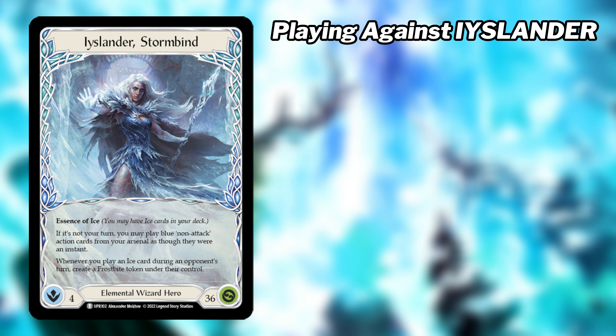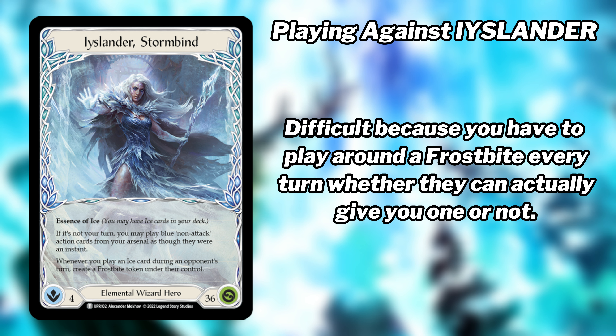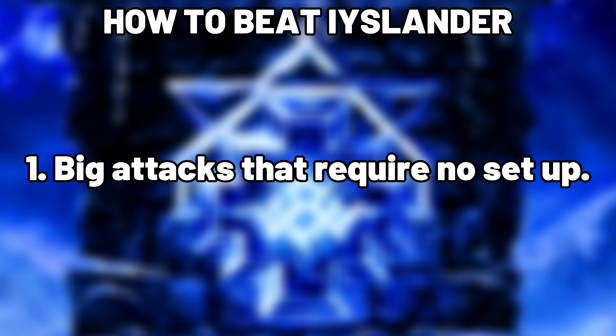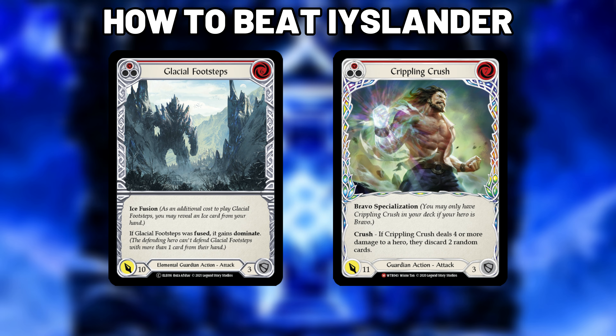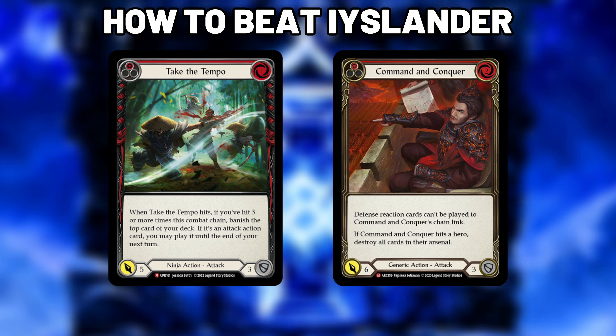Playing against Iyslander is difficult as you need to play around a frostbite on every turn of the game, even though they could just have a burn spell or a red card in their arsenal. Iyslander doesn't have too many weaknesses, although she is weak to big attacks that require no setup. We call this 'going Guardian,' as it's reminiscent of old Oldhim and Bravo just slamming down big attacks. Even aggro decks can do this by pitching blues to attack with a single large attack while having resources floating for arcane barrier.